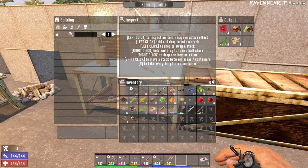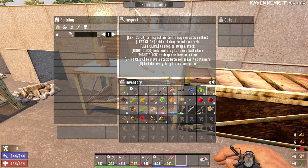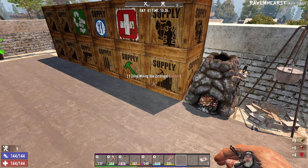Welcome back everybody, Ravenhurst here — I'm an old guy gaming — and we are replanting our garden. Then we're going to do our first tier three quest in this episode. That is the plan anyway.